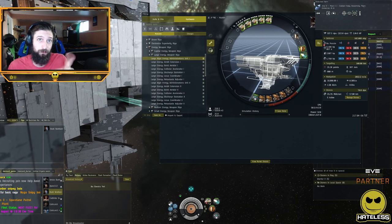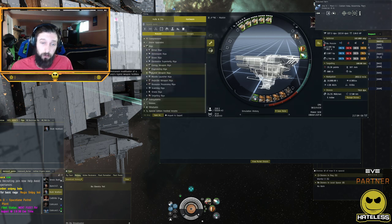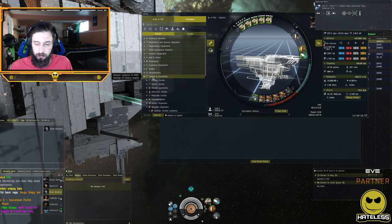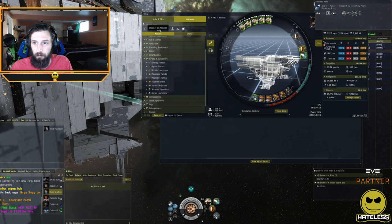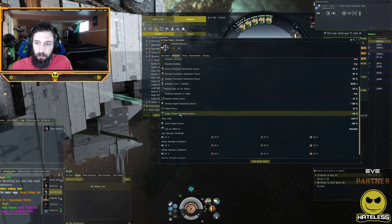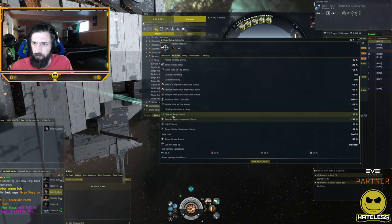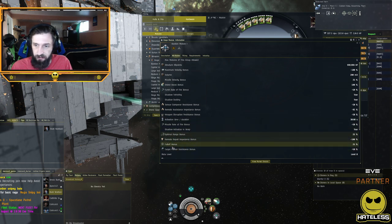I also want to cover one more set of modules that only applies to marauders and dreadnoughts. If you've trained for them, you should be using these. In high slots under weapon upgrades, we have siege modules. The marauder gets the bastion module, which doubles the rate of fire, increases tank when active, and also increases falloff range — plus 25% falloff and optimal range.